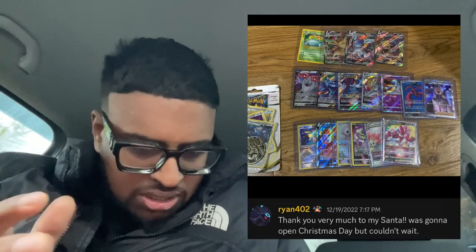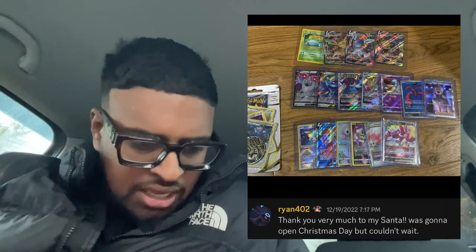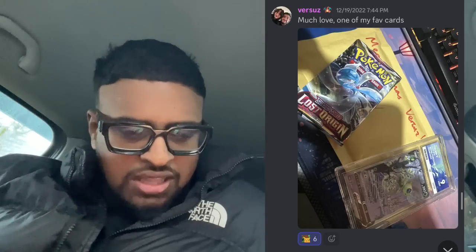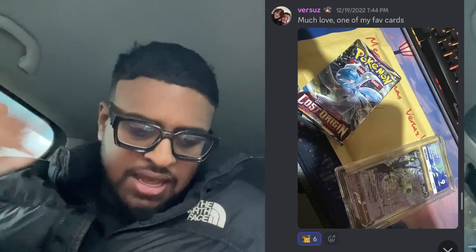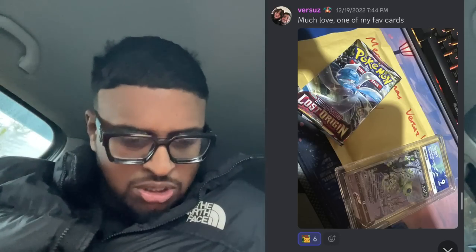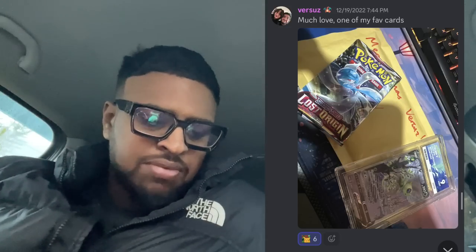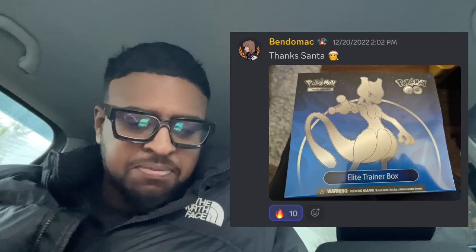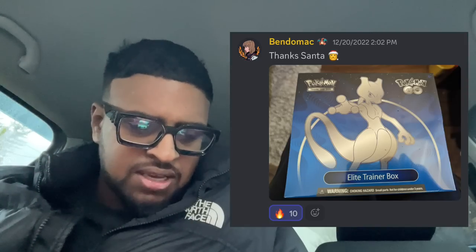We got Ryan now — shout out, this Secret Santa is wrapping up nicely! He got a load of singles including a Silver Tempest blister and some Japanese cards that look like Eevee Heroes VMAXs, and what I thought was Base Set but is actually Celebrations. Plus loads of other cards including recent V Star Universe with a SAR trainer — very nice. We have Versus — he says one of his fave cards, the Celebi, which is lovely in PSA 9, plus a Lost Origin pack. That Celebi definitely clears the 30 value and is a stonker in the future.